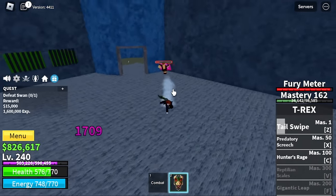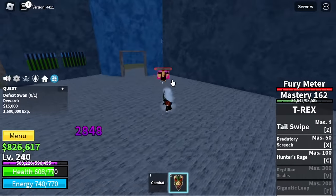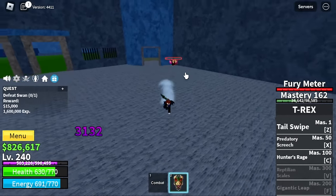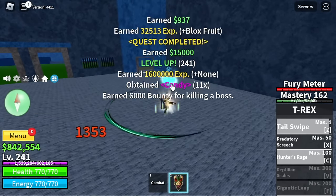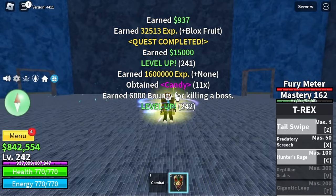For Swan, our final boss here — this one is really good, it gives out lots of experience plus money. Doing server hop here is the best way to grind faster.